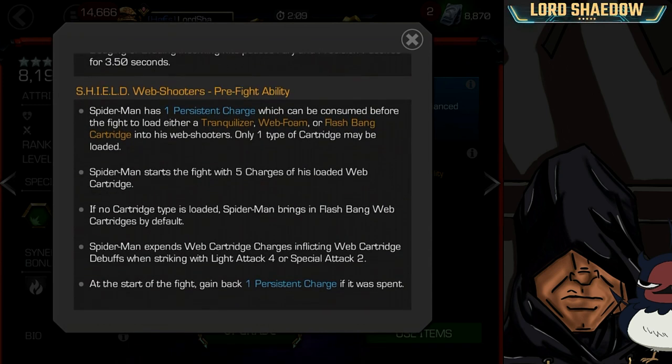He has a pre-fight ability — he can change cartridges before a fight. He has one persistent charge and can load tranquilizer, web foam, or flashbang cartridges, and only one can be loaded at a time. Spider-Man starts the fight with five charges of his loaded web cartridge. If no cartridge type is loaded, it defaults to flashbang.